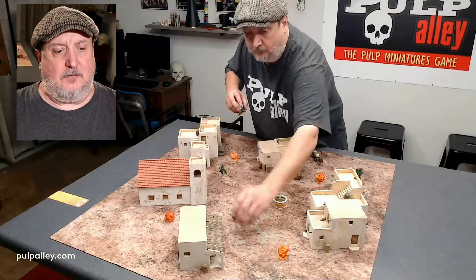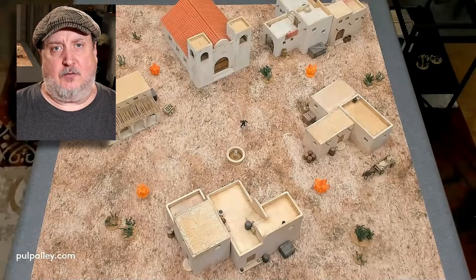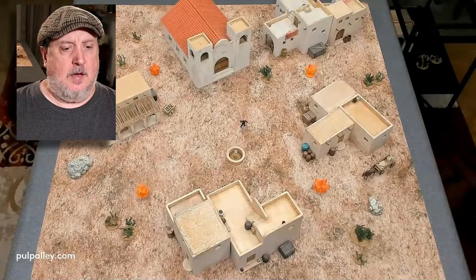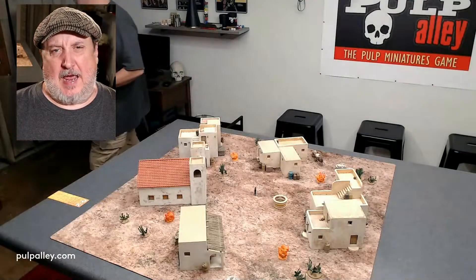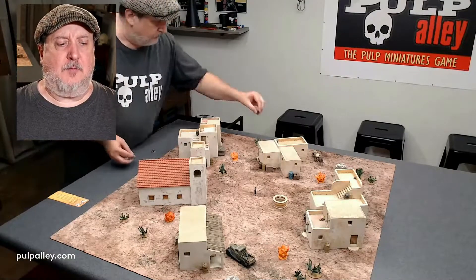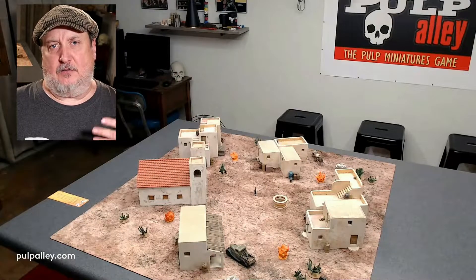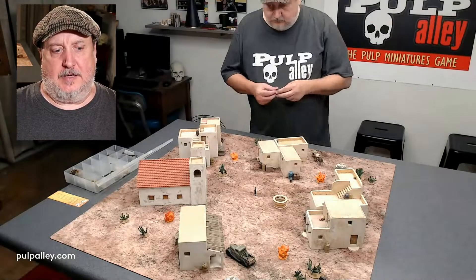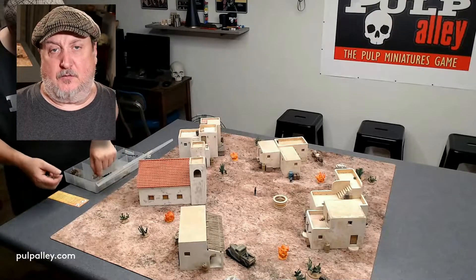I'm adding some cactus — those are available through Pegasus Hobbies, really nice hard plastic cactus. I put out some boulders, barrels, bags of grain, and lots of extra little doodads just to bring the terrain to life. I add a pickup out there in front of the cantina, and that kind of changes it from an old west setting to popping it up to the 30s, 40s, or 50s — something more pulpy.